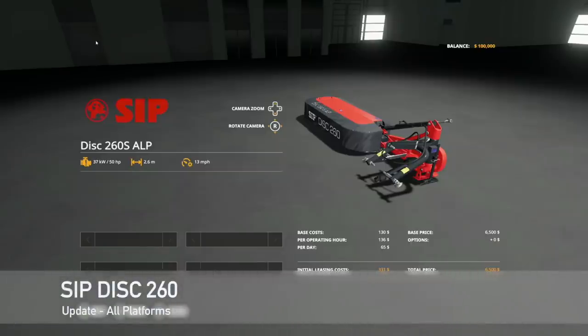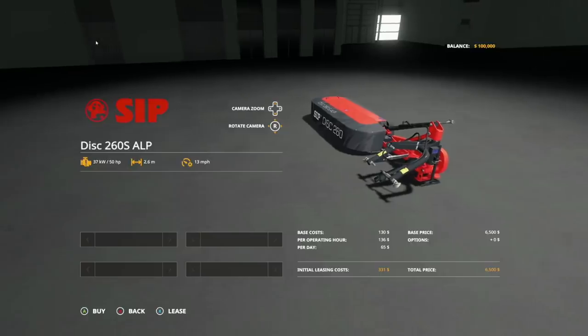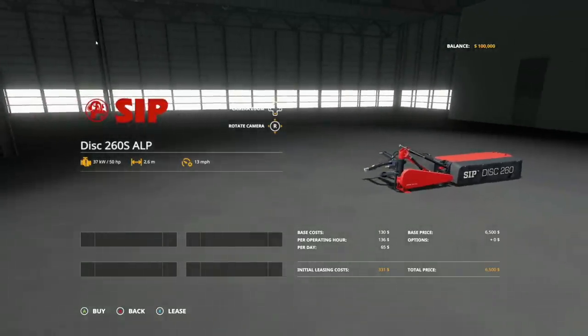Making our way into mod updates for all platforms today. First, we have the SIP Disc 260 — changelog 1.1. Added a three-point component movement which improves terrain adaptation.